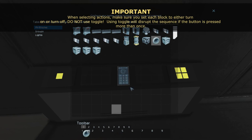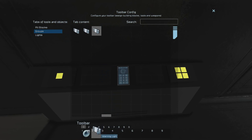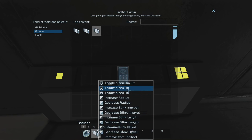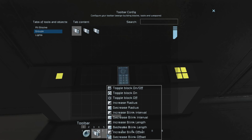Following that, find your interior lights that you set up in your groups. The first one you want to do is the warning light — that's the blinking one — and you're going to want to set that to toggle on. Not toggle on and off, but toggle on. Next, find the group that we named as exterior red lights and toggle those to on.